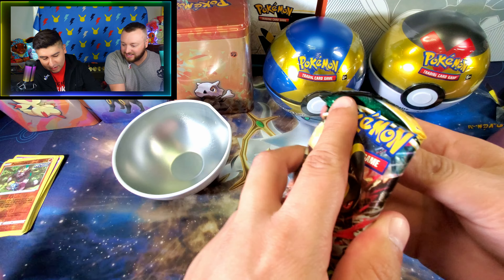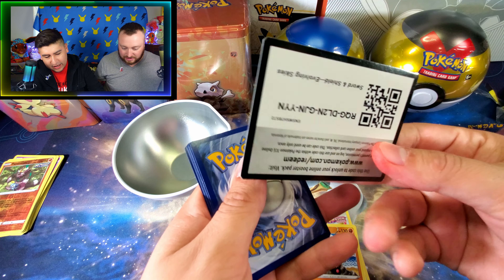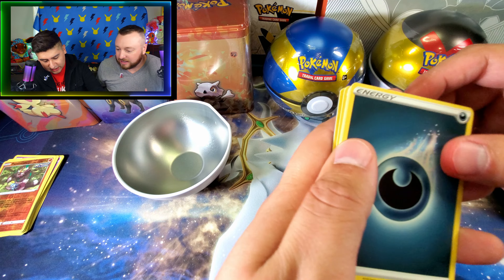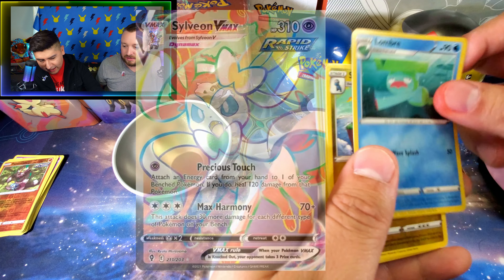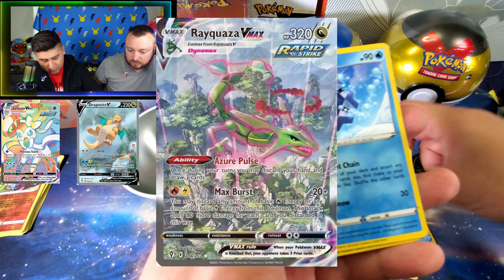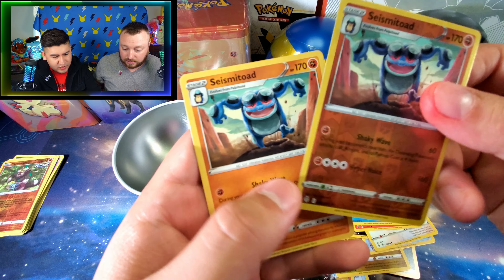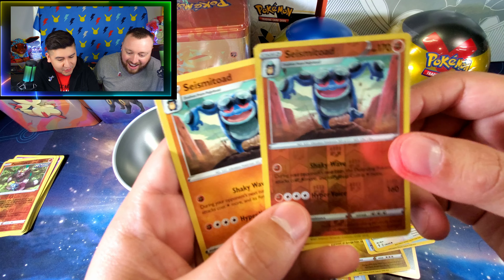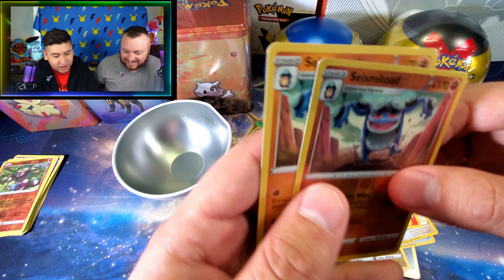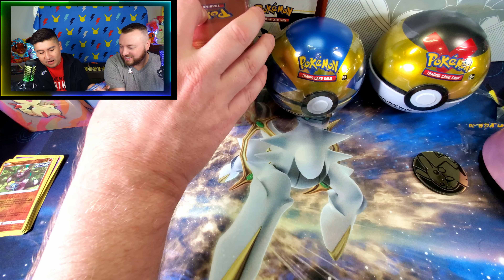And the last pack from this Pokeball Love Ball — let's see what we're going to get. Four points. And this is Evolving Skies. I'm looking for a Sylveon VMAX, a Dragonite V Full Art, Rayquaza, or an Umbreon VMAX. We got two Seismitoads — a Reverse Holo and the Seismitoad Rare card. That's actually kind of cool to get them both like that. And that was my Love Ball.